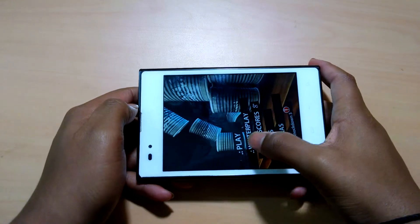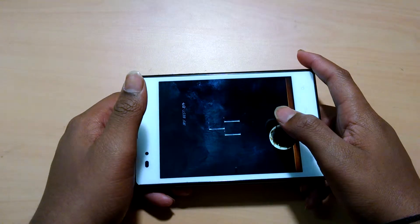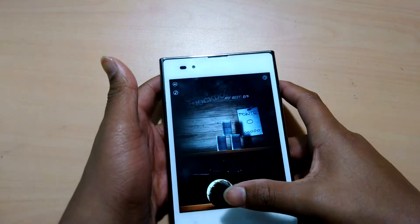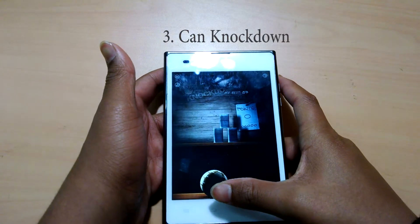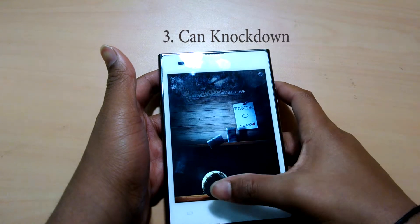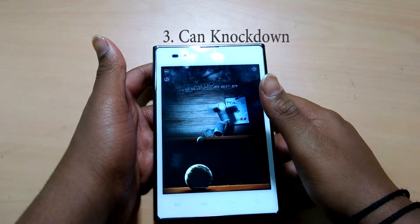Third on the list is Scan Knockdown. It is a simple game in which you have to aim and throw balls at a pile of tins, and you need to throw those balls in such a way that all the tins fall off from the wooden plank. It is an interesting and tough game as you have limited balls to shoot at the tins.